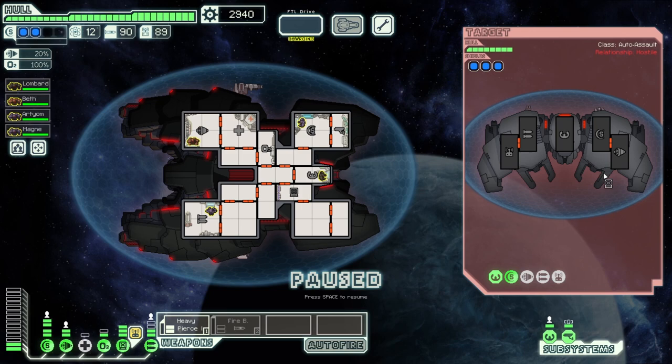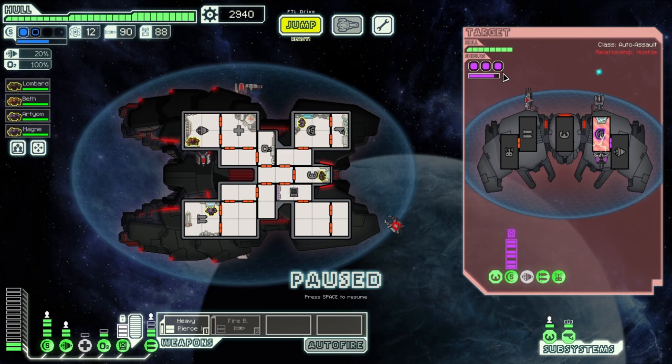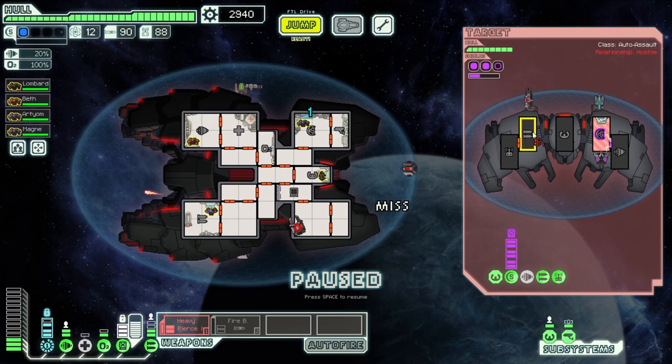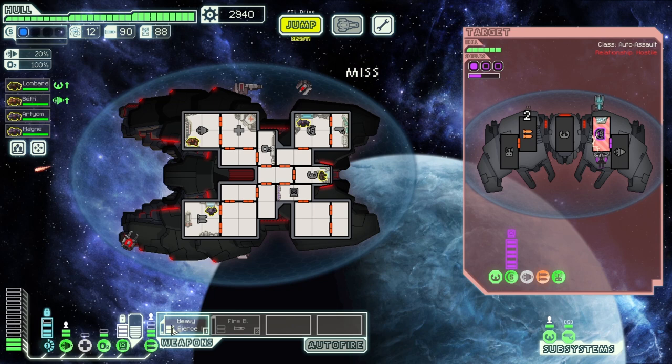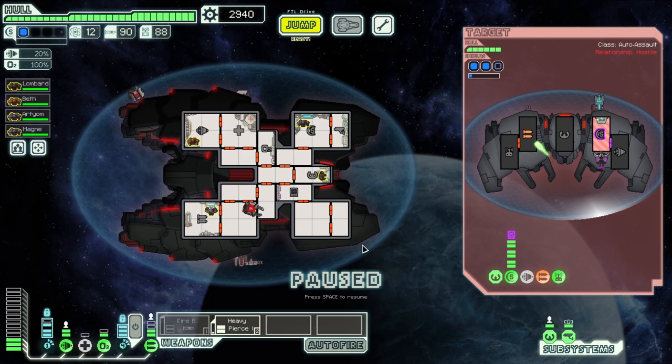Against a 3-shield ship, you will need level 3 hacking. You don't actually need any weapons training here, although it does help — it makes the timing a bit more forgiving. You can start the hack a bit earlier because it takes another 2 seconds to drain the shield. You can see it's very, very tight, so I definitely recommend having training.